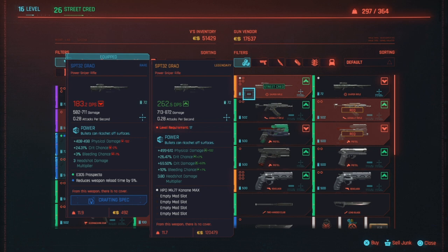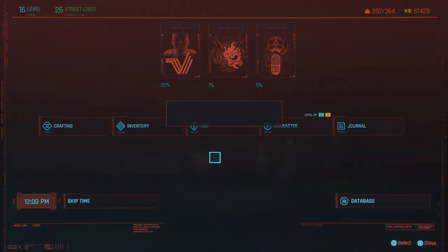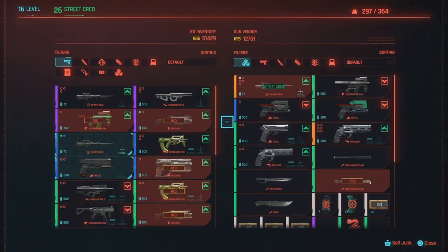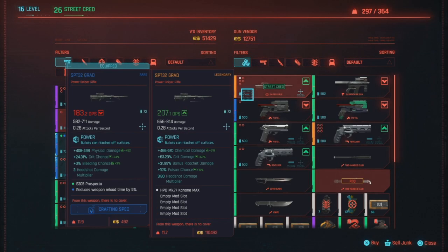The other thing — and this is the most important thing, the main focus of this video — is the blue text. It says 'power bullets can ricochet off surfaces,' and that's always the same. But the stats below that — physical damage, crit damage, crit chance, all of that — can change. So if you don't like what you see, you can just re-roll the weapon until you do. Sometimes when you restock the shop, the weapon isn't available, so you may need to restock more than once. After re-rolling, all those stats are totally different — it now does chemical damage instead of physical damage, with crit damage, bonus ricochet damage, poison damage, and a 3.8 headshot damage multiplier.